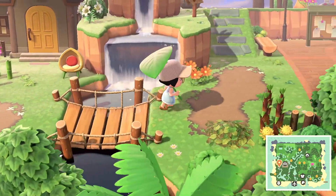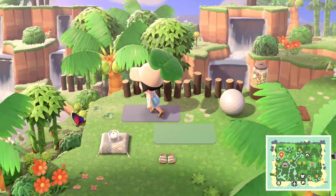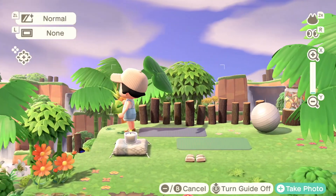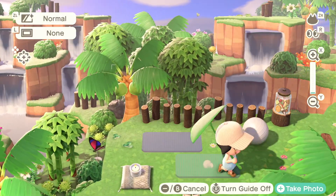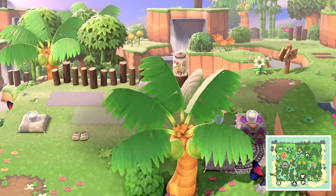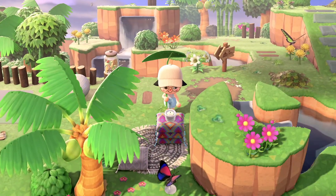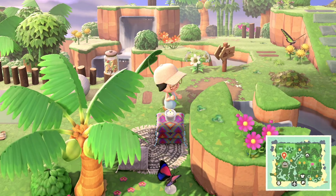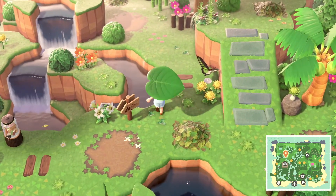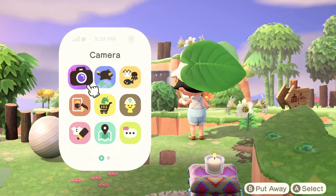Another cliffside yoga spot here — this is too cute. I would love to come here and do yoga. I don't do yoga typically at all, but so many cushions! I love this version of the zen cushion stack there. And I love that custom code. Look at this landscaping — incredible, just wow.